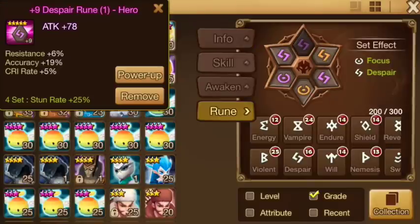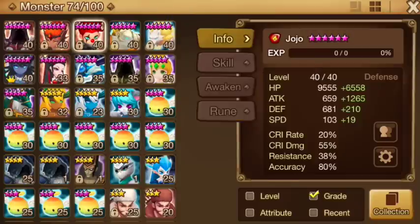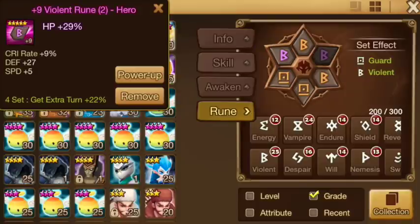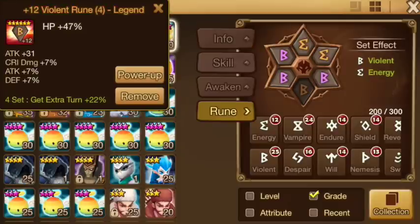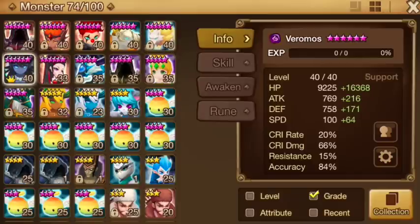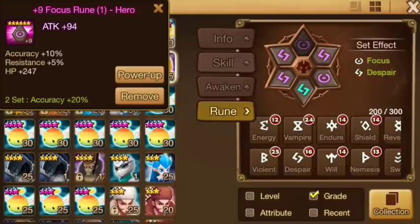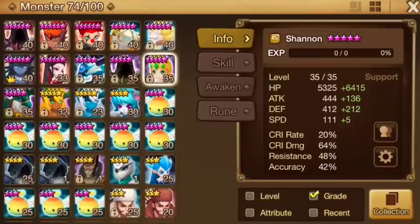These are the stats of Barretta — I'll go fast and you can pause the video to check them. These are the stats of Jojo — full attack percent of course. These are the stats of Aman, and these are the stats of Bella — speed, HP, and accuracy. You can see 73% accuracy, which is considered high already, so I don't know why they resist so much. You need to check Shannon's stats also in the description bracket option.